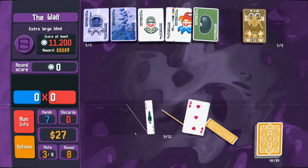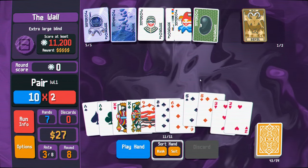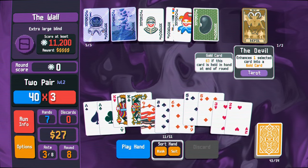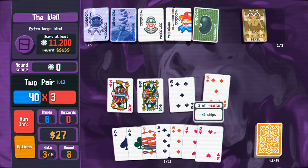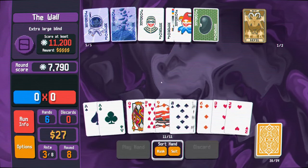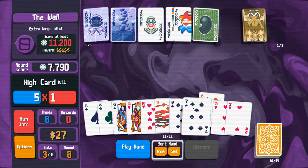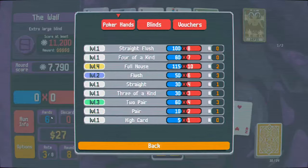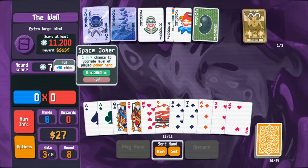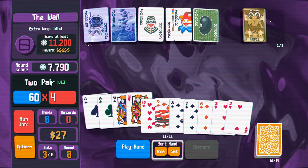Yeah, this should be simple. So let's play our first two pair here. Go ahead and play it. Nice, that's a pretty good hand. We got six, seven, eight, nine, ten - that's a straight, which we don't really want to waste a hand on because we always want to play two pair or full house so that way they level up from the space joker. And I don't have a three of a kind or a full house, so we're just gonna go ahead and play two pair.